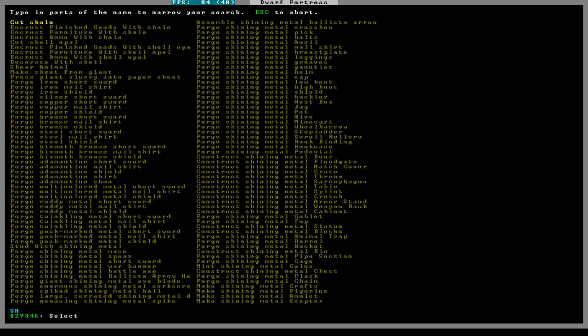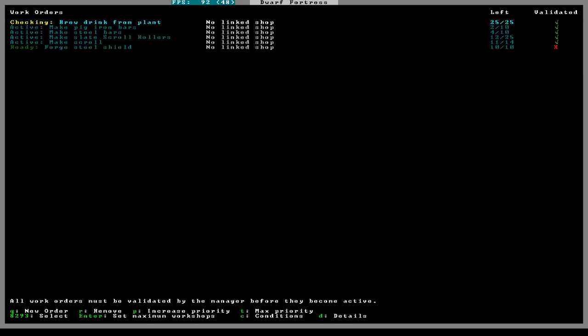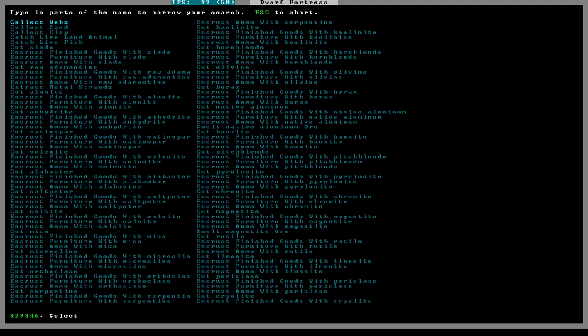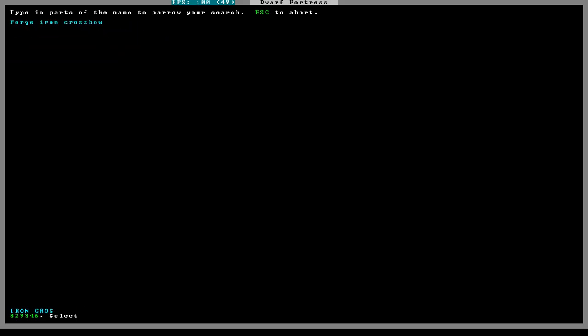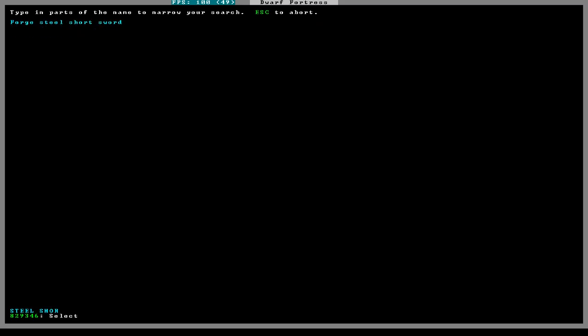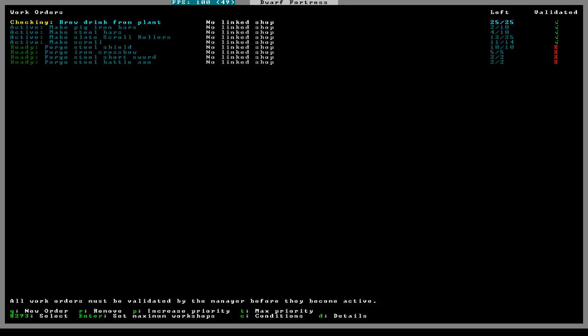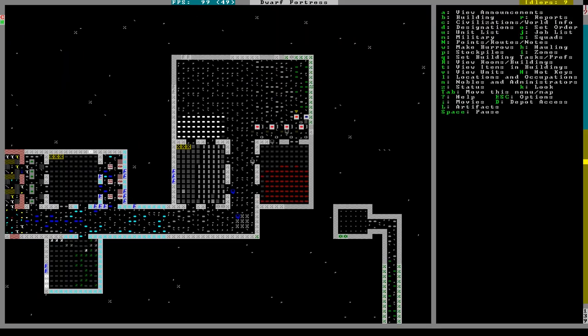Let's make them all - first we'll do shields. Steel shield, 10. Then we will need iron crossbow, five. Ten steel shields, iron cross... okay steel short sword, two. Steel battle axe, two. And steel war hammer, two. That should be all the steel that I've made there.